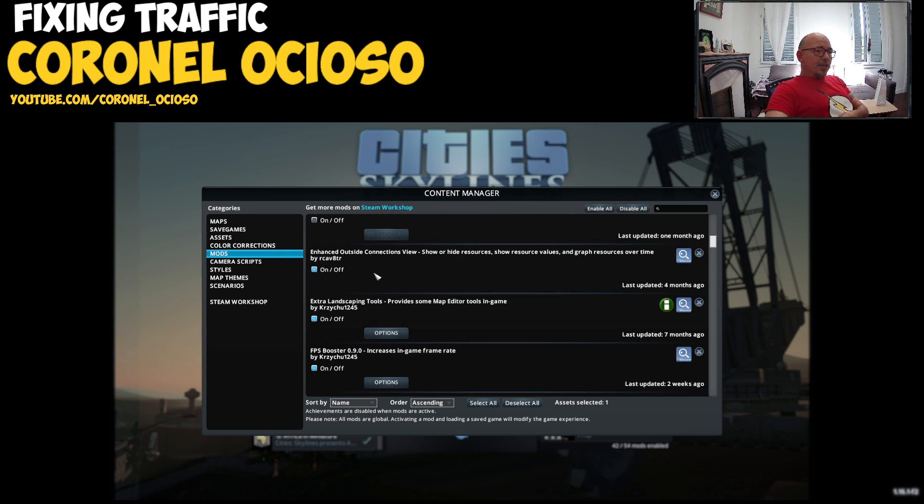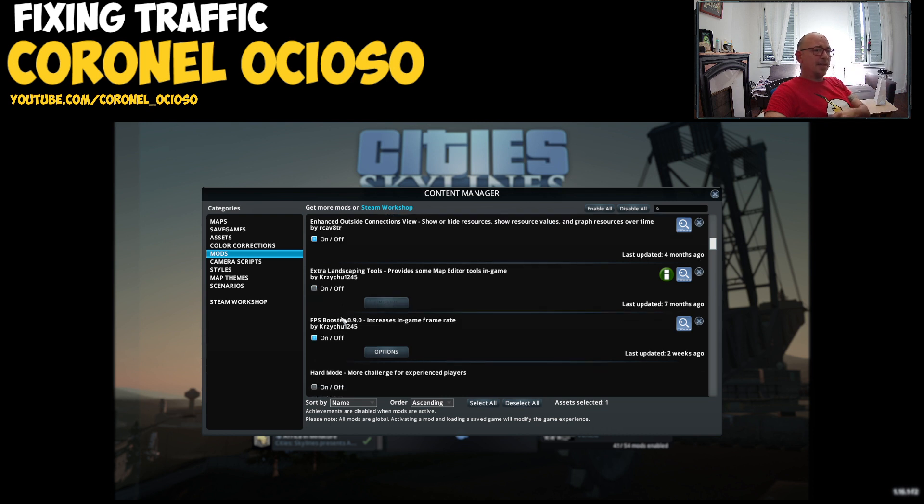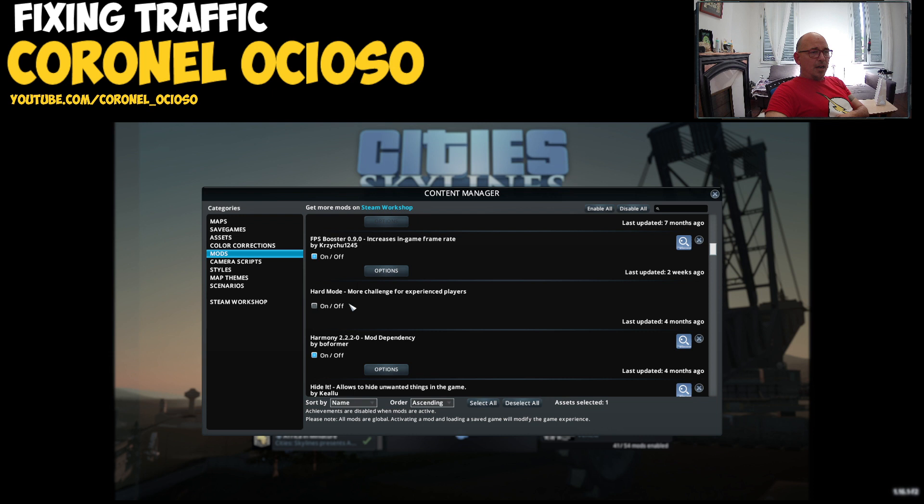Enhance Outside Connections — this one helps you see the graph so I'm gonna leave it. Beautiful Landscaping Tools — this one changes gameplay so bye bye. FPS Booster — I'm gonna leave it.